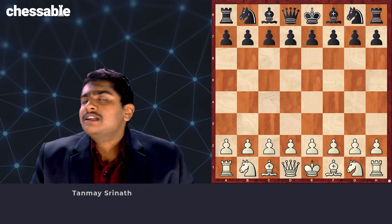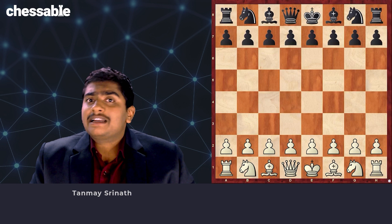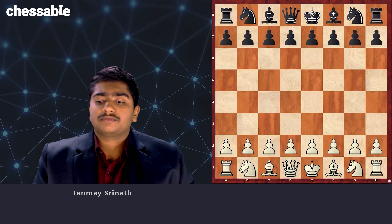There are a mix of lines — the most testing ones are where Black takes on c3, but there are others as well where he refuses the gambit. We'll take a look at them one by one, starting from all the declined portions and then moving on to the accepted. So after e4, c5, d4, cxd4 — Black has a certain choice.